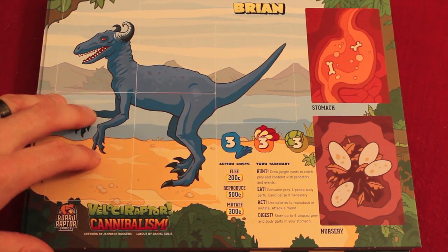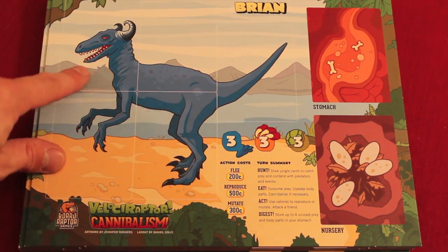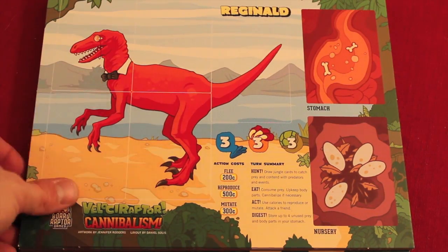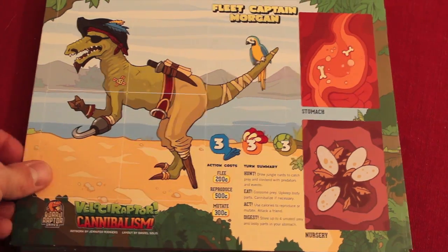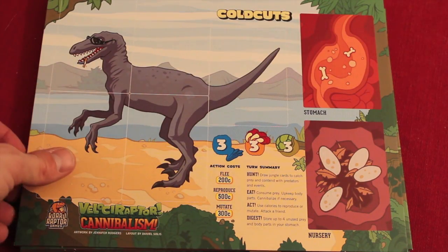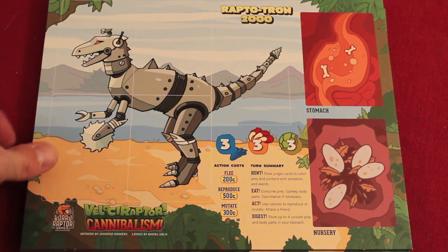At the beginning of the game, you get to choose one of many different dinosaurs to start with. They all have interesting looks. This guy's named Brian. There's Reginald with a nice little monocle and tuxedo bow tie. Fleet Captain Morgan — arr, matey — a pirate dinosaur. We have Cold Cuts with a little cigarette hanging out of his mouth. Cool Joe. And Raptotron2000, who is essentially a robot dinosaur.